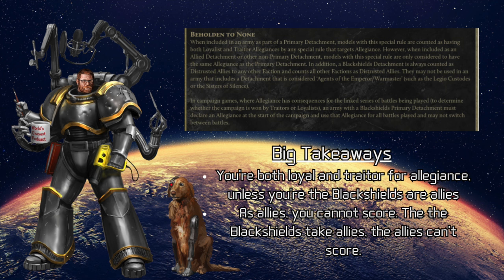The first thing is the Legion trait: Beholden to None. When included in an army as part of a primary detachment, models with this special rule are counted as being both loyalist and traitor by any special rule that targets those allegiances. However, if you are an allied or non-primary detachment, then the models instead are just considered to have the same allegiance as whatever the primary detachment is.